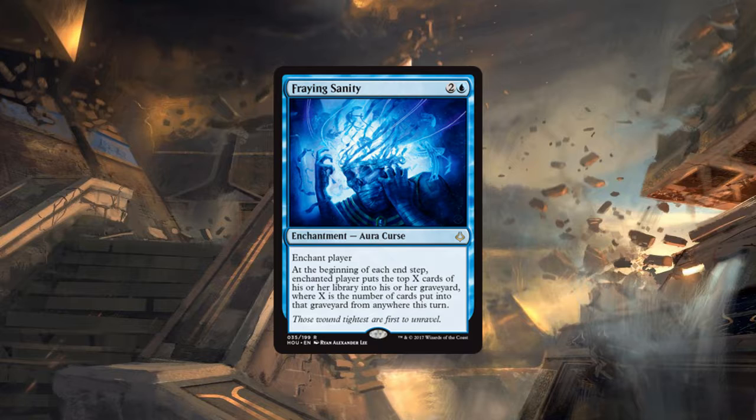Mill is a silly archetype — why kill your opponent from 20 when you can kill them from 60? My problem with this card compared to Sphinx's Tutelage from Origins is that Sphinx's Tutelage had a way of fueling itself — it proc'd off itself. Fraying Sanity does not do that. However, the clause to get it to proc is interesting: it just cares about when a card goes to the graveyard. That can be a removal spell or even a fetchland.